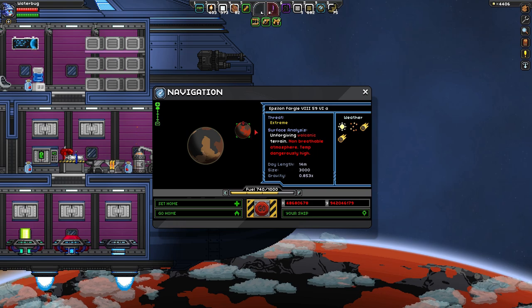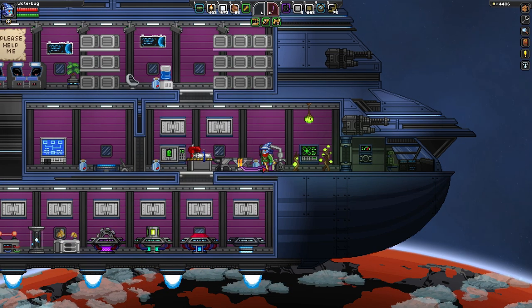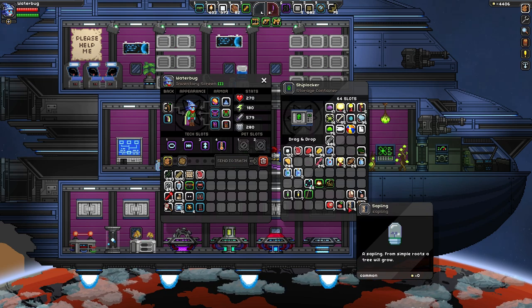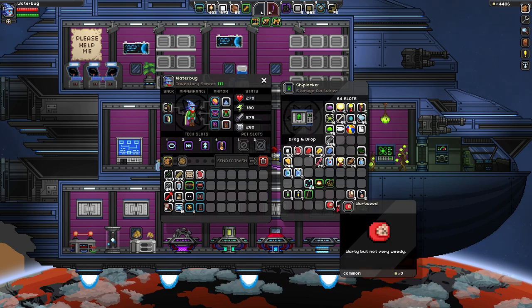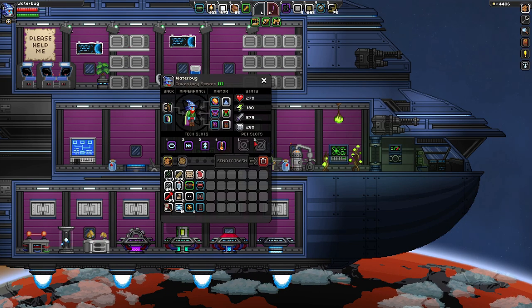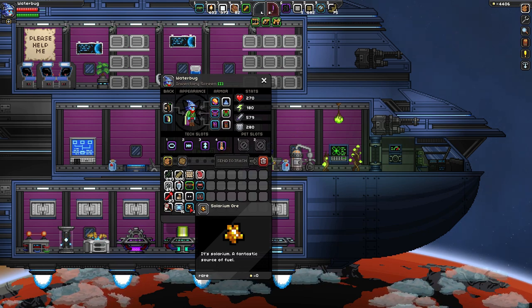Today I want to explore the volcanic planet and then do some mining. I explored that last planet — didn't find anything too interesting. Did get a couple new saplings and a new plant type to add to our food planet. I also found some random glitch living in a shack on that dead planet, and he had solarium ore in one of his chests, so I stole it.